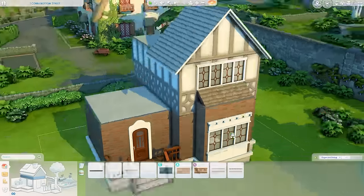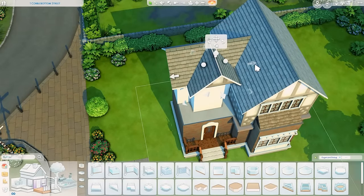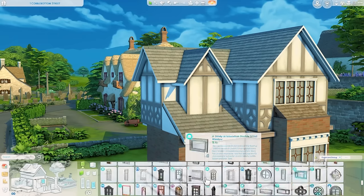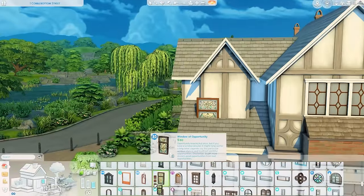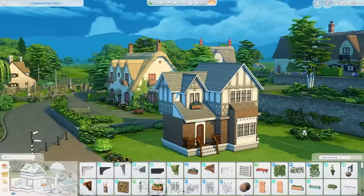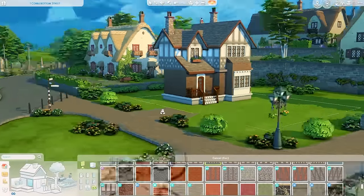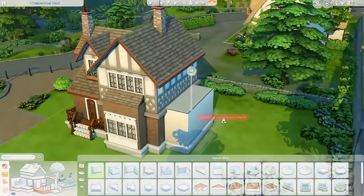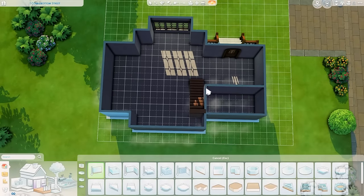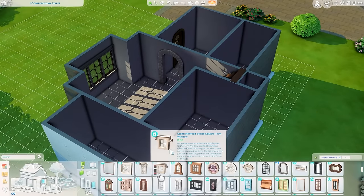Recently with packs they seem not that exciting upon release, then I get them in the game and I'm like, oh I actually really like the items. This was one of them — I wasn't excited when I saw teasers, but once I had it in my game the textures on the couches were nicer than I thought and the objects just look better. The moral of the story is I really like this kit, it's just a bit small and I wish there were more items.